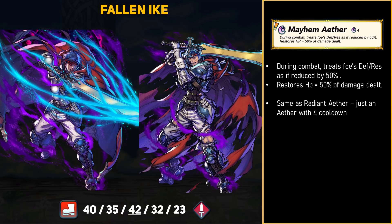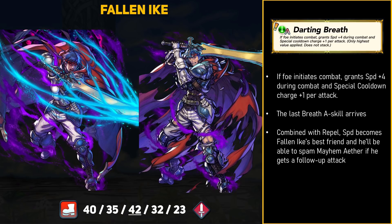Fallen Ike gets his own special called Mayhem Aether. It's actually the same as Radiant Aether, so Ike is going to keep his 4-cooldown Aether. This is good, because Fallen Ike comes with Darting Breath — if the foe initiates combat, grant plus 4 speed and special cooldown charge plus 1 per attack. The last Breath A skill is here, and of course it comes from Ike. Essentially, if you're familiar with Legendary Ike, Fallen Ike can do similar things. He can spam Aether a ton, and he almost always gets to double. This Ike is depending on pure speed, but thanks to Repel, he will be able to take less damage, and the healing from Aether spam is going to be annoying. Damage reduction effects are great with more HP, and if Ike keeps healing, that just means he can tank more hits. He's going to be a fun unit to use and a very scary opponent.